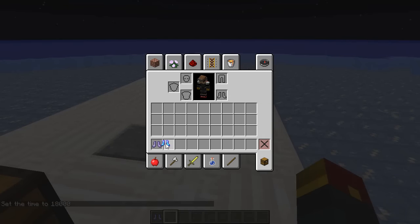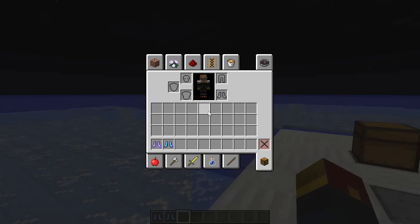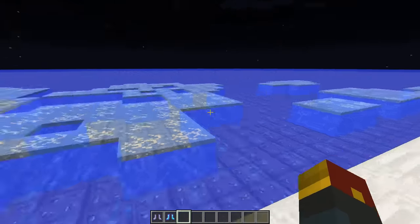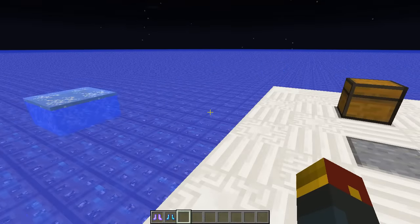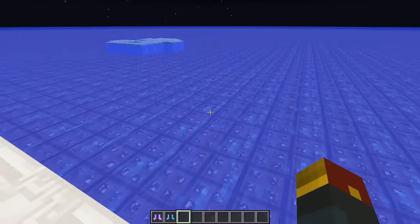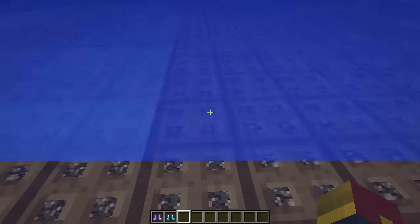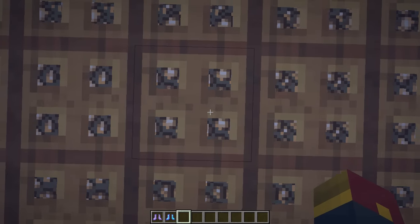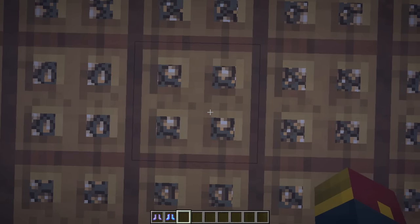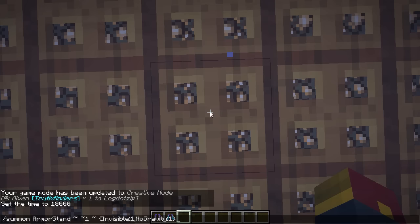I'm going to take these boots off for the time being and show you the final step. You've got the boots — you don't technically need these, I just got the greatly enchanted boots to have a bigger working area. The way you hide messages is you just spell them out with blocks, block at a time in letters. The command you're going to use is very simple — it's right here and also in the description of this video. You're going to summon an invisible armor stand that does not have any gravity, wherever you want a letter to be placed.